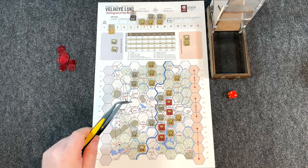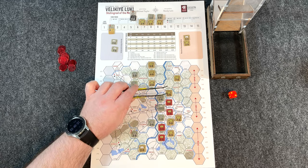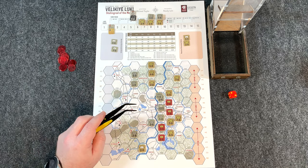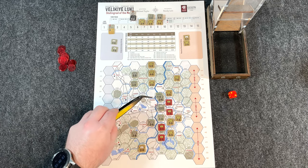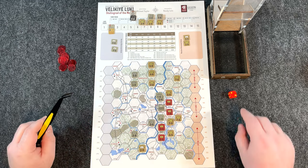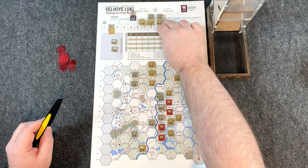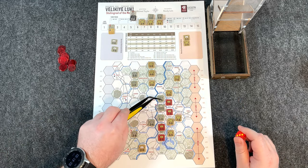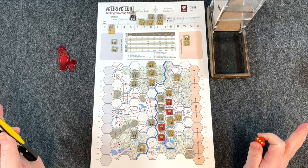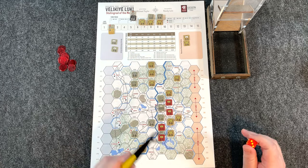Soviet combat phase: no combat up north yet. Attacking the wooded hex — thirteen divided by three is four to one. But defender is in wooded hex shifting to three to one, and crossing a minor river gives minus one on the die roll. Rolling a one becomes zero on three to one — no effect, absolutely wasted attack. That's why retreating the German units into the woods paid off — the terrain shift from four to one down to three to one, combined with the river modifier, negates what looked like good odds.